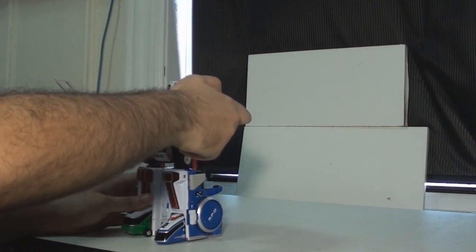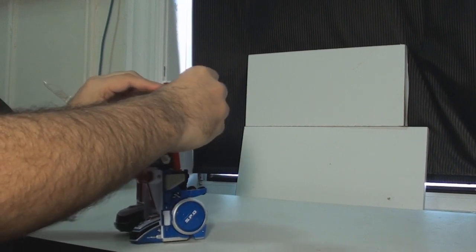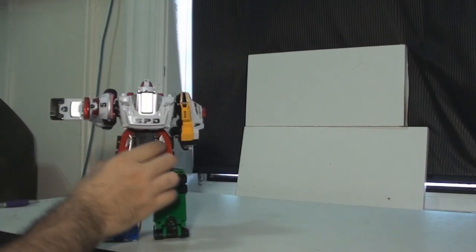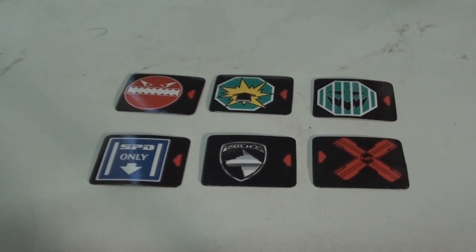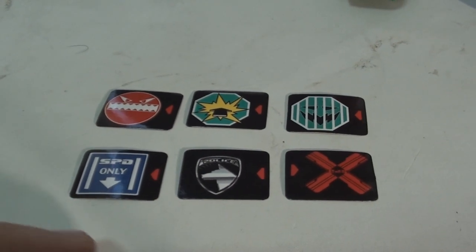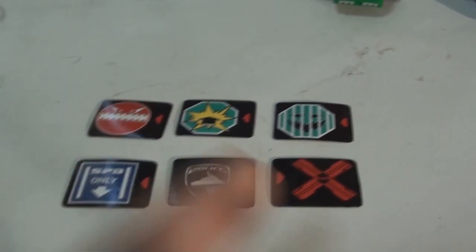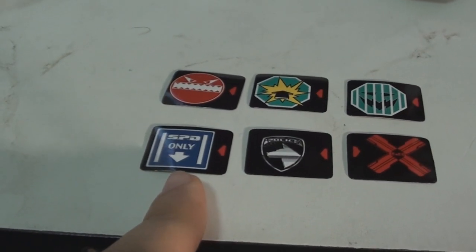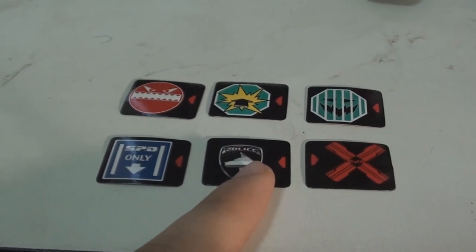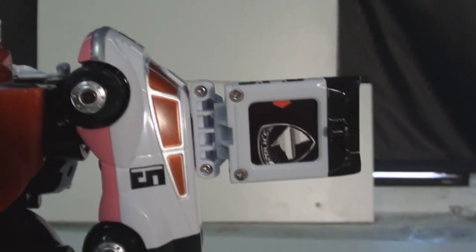And as I mentioned, there are special cardboard plates that you can put into Pat Signer. Let me turn off the electronics first. Here we have the cardboard signs: you have the SPD logo, Guilty X, the jail logo, and a couple others. Of course you have SPD only as well. I'll put the SPD badge in — for some reason it doesn't go in fully, but you get the idea of what these things do.